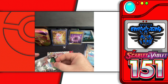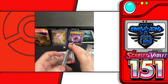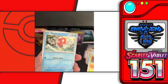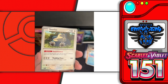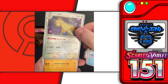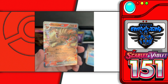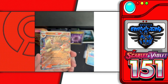Now let's get into the Zapdos EX packs. First pack: water energy, Charmander, Spearow, Bellsprout, Magikarp, Arcanine, Tentacruel, Snorlax, reverse holo Persian — that's awesome because I pulled the reverse holo Meowth before so that's a nice duo — reverse holo Machoke, and a Nine Tails EX super rare. Nice hit!